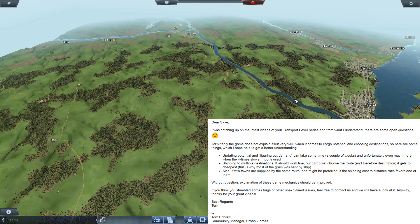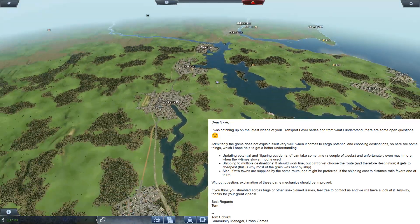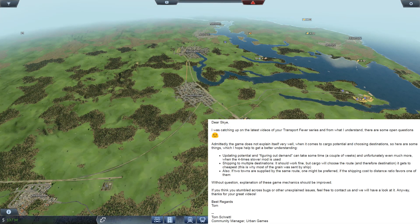Okay, so shipping to multiple destinations — now this was very interesting. He says it should work fine, but cargo will choose the route and therefore the destination that it gets to cheapest. That explains a lot! So for example down here, when we were splitting the fuel to go to Fredericksburg and to Richmond, it was figuring out which route was cheapest and then shipping it to that — so that's why it all went to one place initially. But it did figure it out. Also, if two towns are supplied by the same route, one might be preferred if the shipping cost to distance ratio favours one of them.